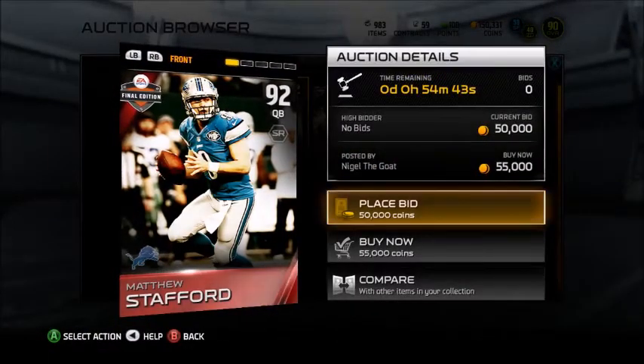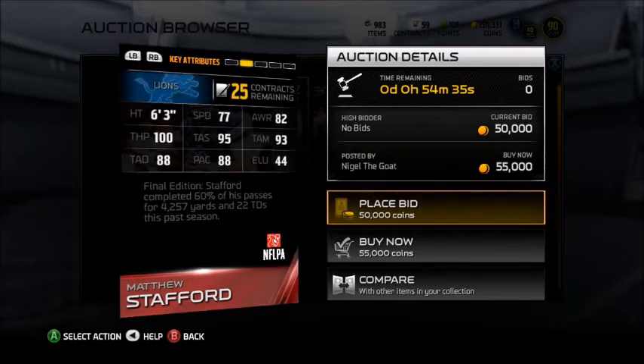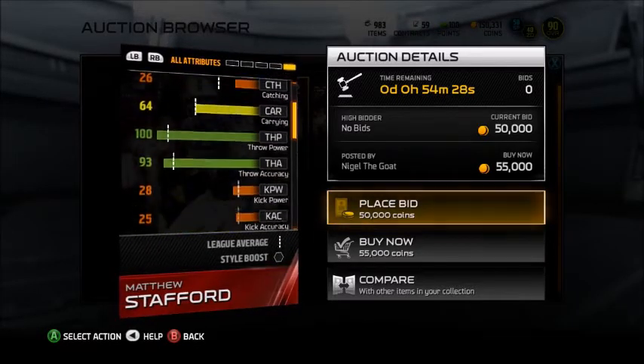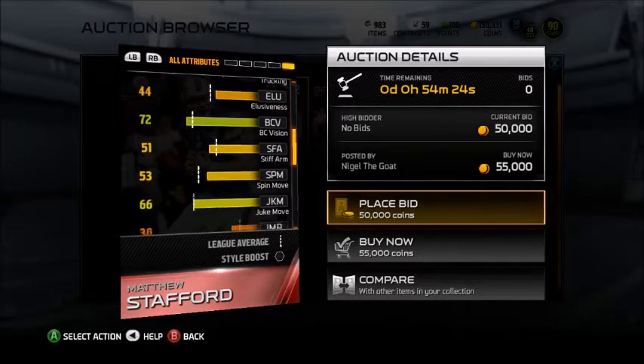First we have Matthew Stafford, 92 overall QB for the Lions, 100 throw power. That really strikes me — that's a pretty good card. I don't know about the throw accuracy, but the throw power, you're definitely going to get it no matter how fast your wide receiver is. So that's a plus.